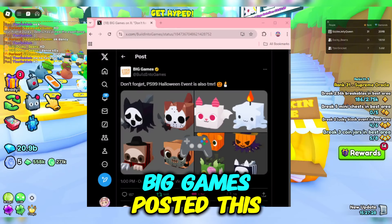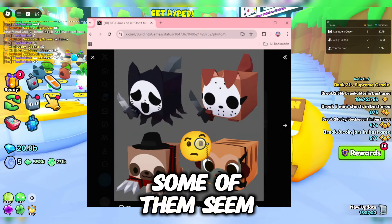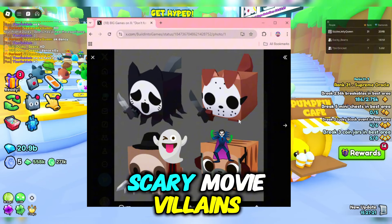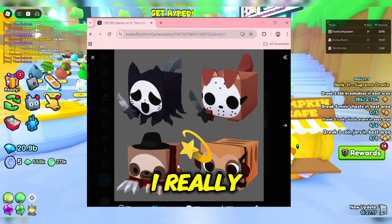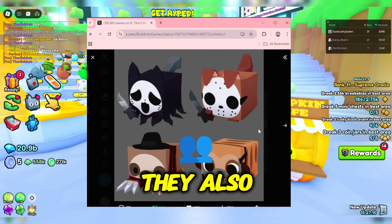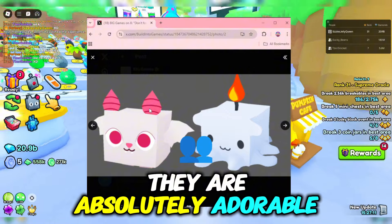Big Games posted this picture earlier of all the new huge pets that are coming out. Some of them seem to be based on scary movie villains like Scream and Freddy Krueger, but they all look so cute. I really want the sloth one. They also made a new bat and a candle, and they are absolutely adorable.